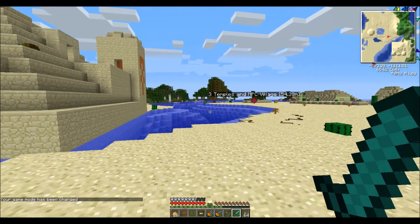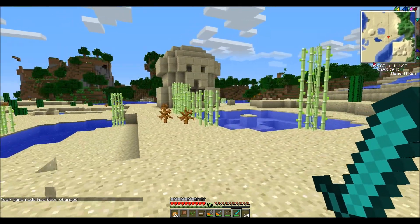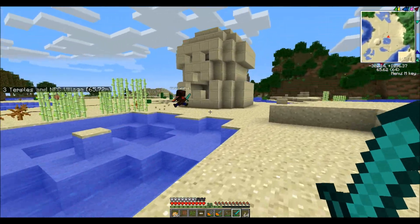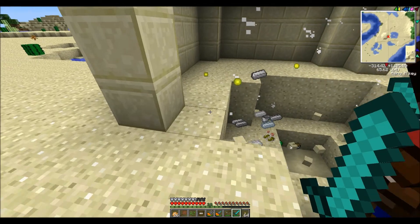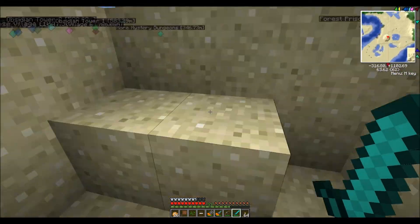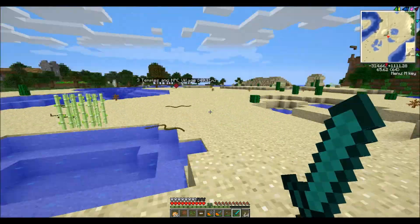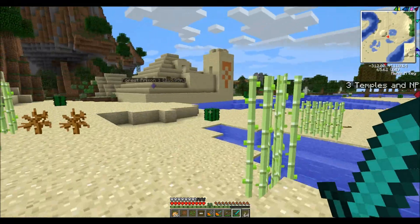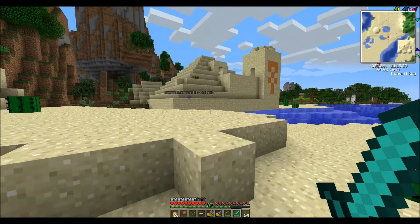We're back and we found three temples and an NPC village, which is really awesome. Here is the Creeper Coliseum, which is super awesome, from the Dungeon Pack mod, which we are now exploring. Dude, there's another one over there — let's go. Oh my god, this is so awesome and sexy at the same time.